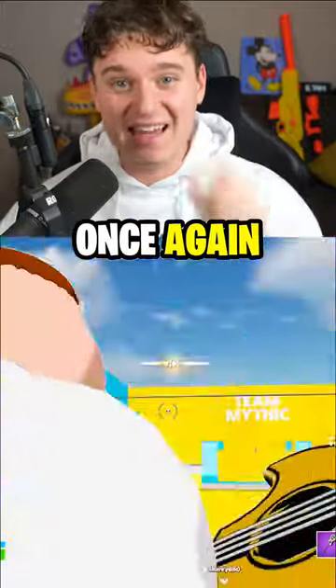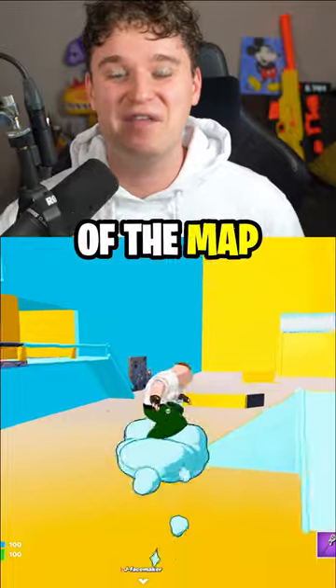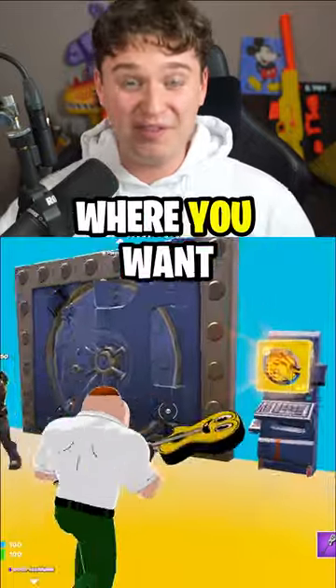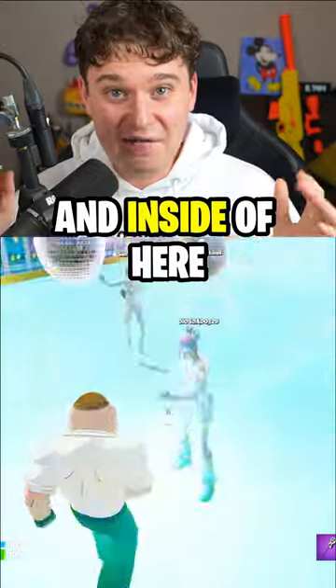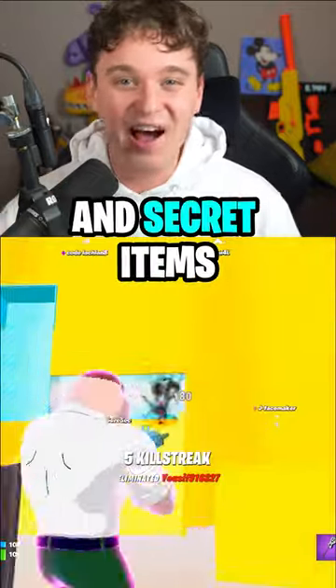Now launch yourself up once again, but this time go to the other side of the map, right over to the vault, where you want to deliver the item, and you will now be inside of this secret vault. Inside of here, you can find some fun and secret items to use.